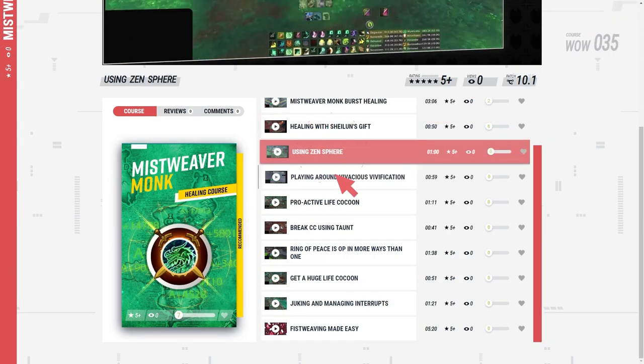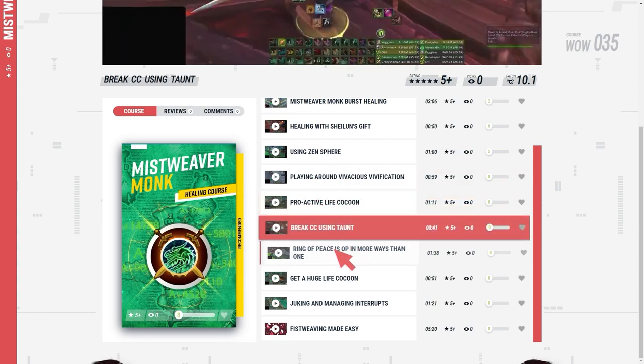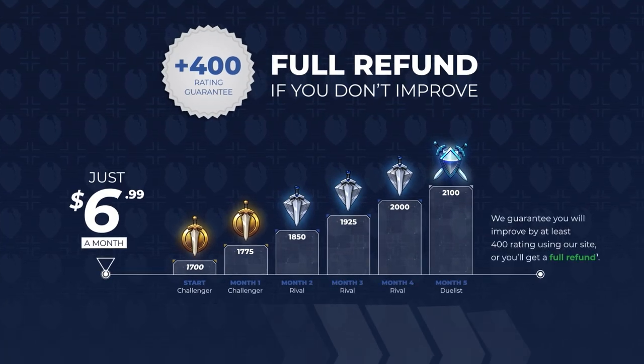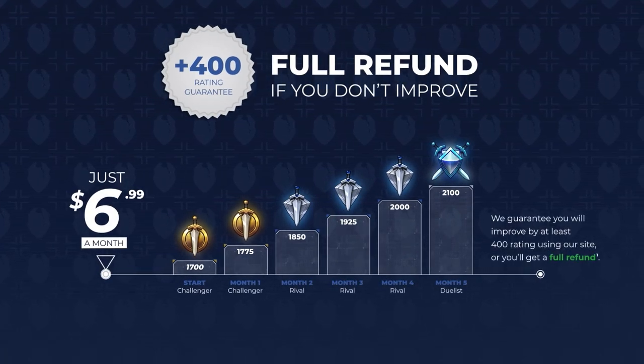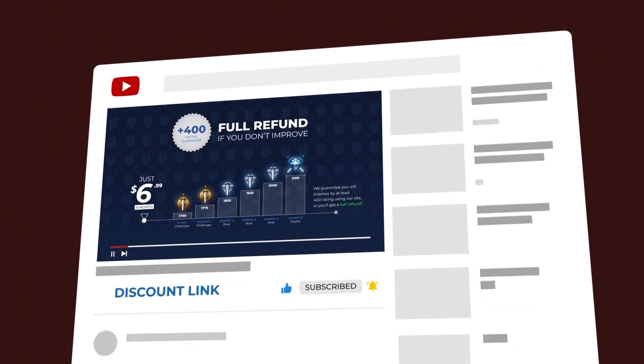If you want to learn more tips, be sure to check out our revamped Mistweaver course at skillcapped.com. We worked alongside Mystical to develop brand new Master in Minutes guides which teach you rank 1 level secrets in easy-to-follow steps. If you want to learn everything you need to climb fast in Season 2, check out skillcapped.com and learn more about our 400 rating gain guarantee. Visit the links below after the video to get started.